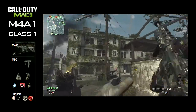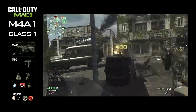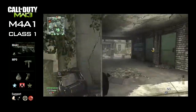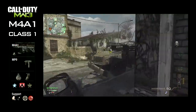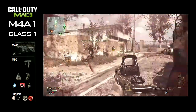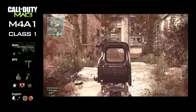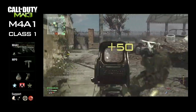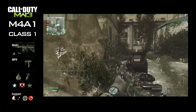We've got the M4A1 with the holographic sight and the silencer, so this class is going to be a bit of a stealthy class — that's what the silencer is for. For the secondary we've got the MP9, then we've got the semtex and the concussion grenade.